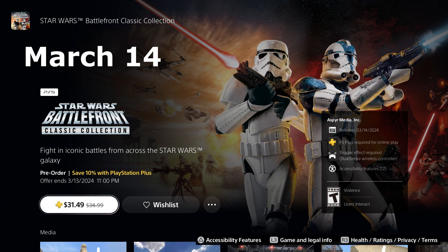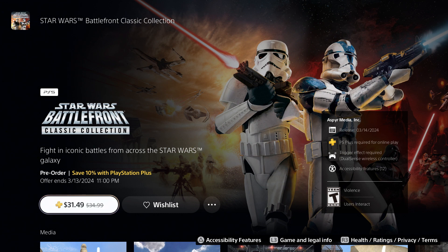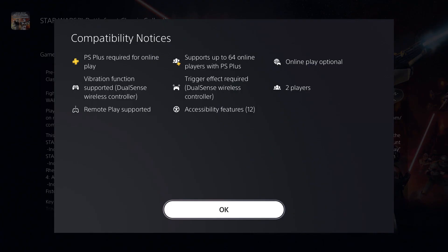Both games are bundled together, so we're going to go via the PlayStation Store to check out all the information. According to PlayStation, Star Wars Battlefront Classic Collection will be $35, but you save 10% with PlayStation Plus — so basically $31.50 US if you have PS Plus on PS4 or PS5. PlayStation Plus will be required for online play, just like Xbox Live on Xbox.